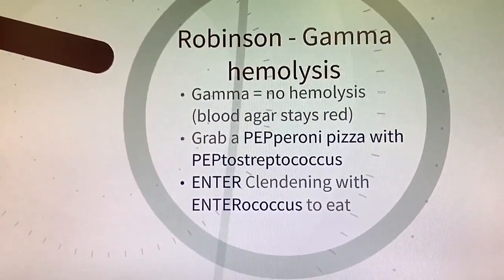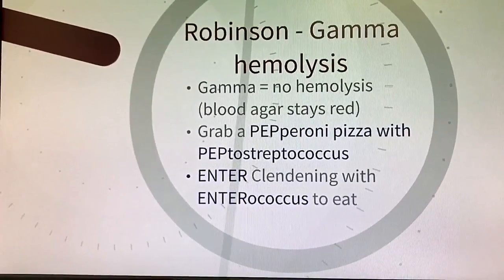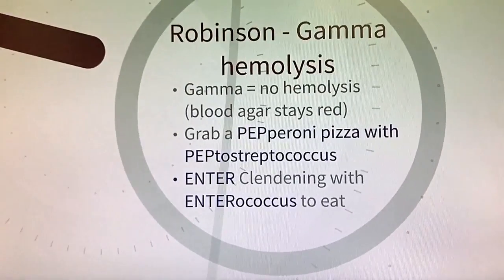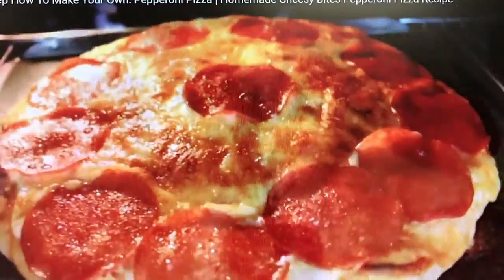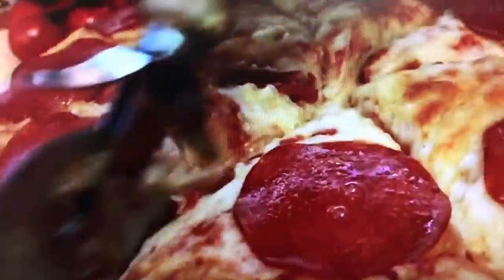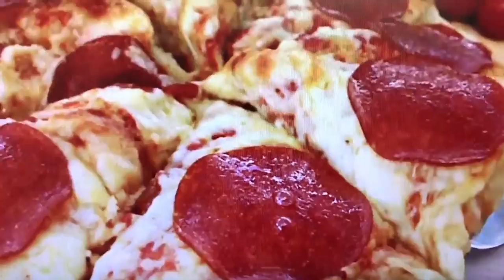Lastly, in our C hallway Robinson is where we have gamma hemolysis. With gamma hemolysis there is no hemolysis, so the blood agar stays red like pizza sauce. So how about we grab a pepperoni pizza with Peptostreptococcus and enter Clendening with Enterococcus to eat our lunch before we head to our next stop.